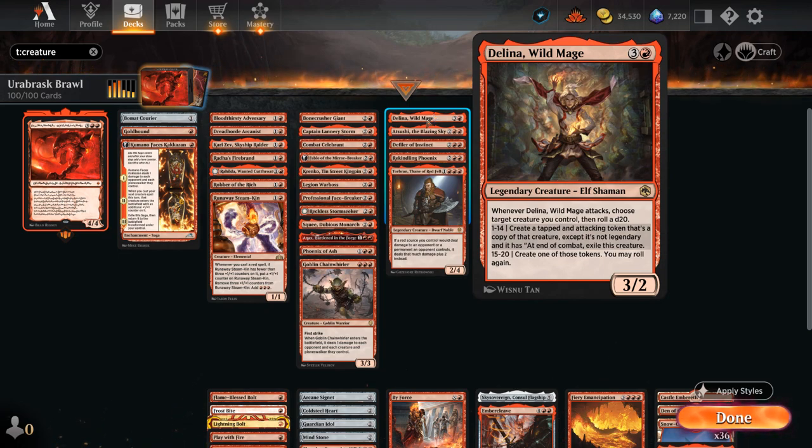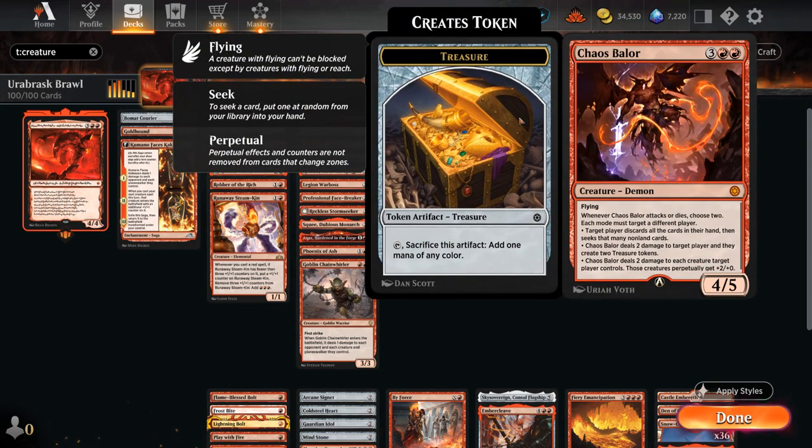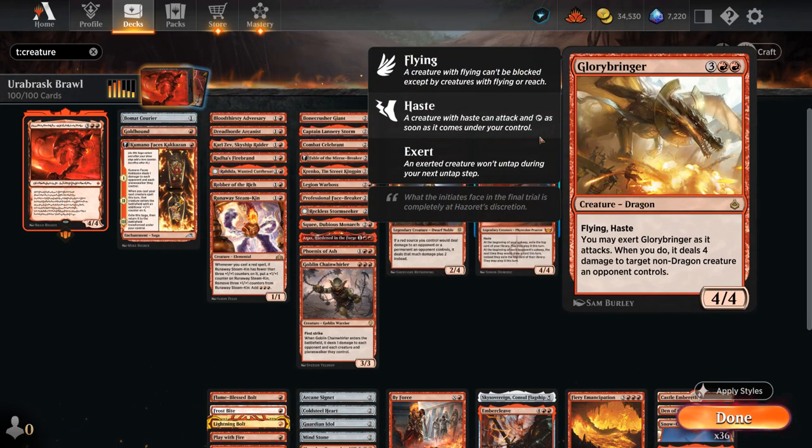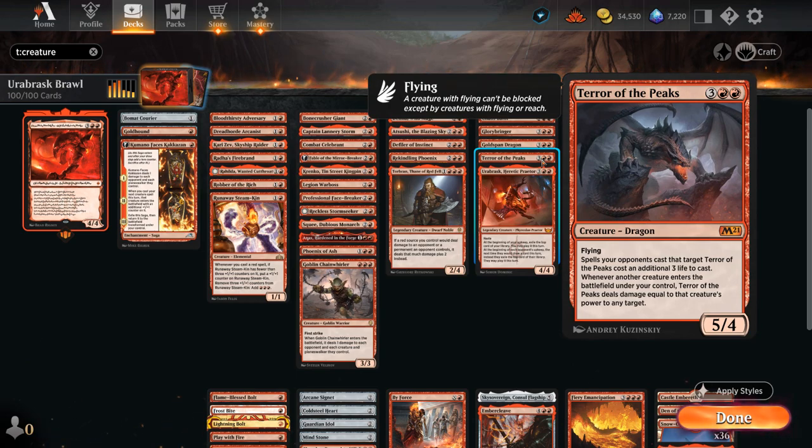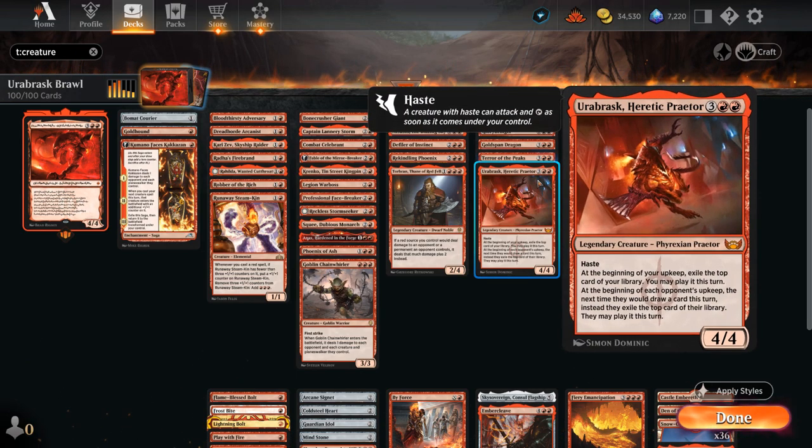Delina is pretty similar to the Komod Celebrant where we typically want to play Orobrask first so Delina can attack with haste and then start making copies of our creatures. At five mana there's Chaos Balor, which has great abilities when it gets to attack or dies, including dealing two damage to all the opponent's creatures. Glorybringer can deal four damage to a non-dragon when it exerts. Goldspan is also a great way to generate extra mana with the treasures — now back to the original version and no longer the nerfed alchemy version. Terror of the Peaks also benefits from haste and can deal extra damage if we play more creatures. Orobrask Heretic Praetor is also very good as a 4/4 with haste that can provide extra card advantage by exiling our top card and forces the opponent to play off the top, otherwise the exiled card goes to waste.